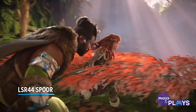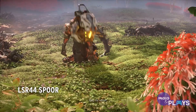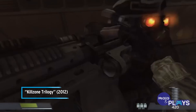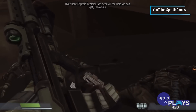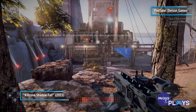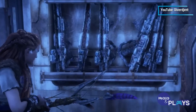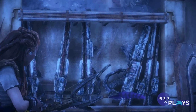LSR-44 Spore — never seen one of those before. Before Guerrilla Games started work on the Horizon franchise, they worked on another PlayStation classic: Killzone. Killzone originally released on the PS2 and had a handful of sequels and spin-offs. Killzone Shadow Fall was the last game in the series, releasing in 2013. In Forbidden West, inside Latropolis, players may spot a familiar weapon lying around, either sitting on a desk or in a gun rack. These guns are actually the main gun in Killzone Shadow Fall, the LSR-44 Spore.